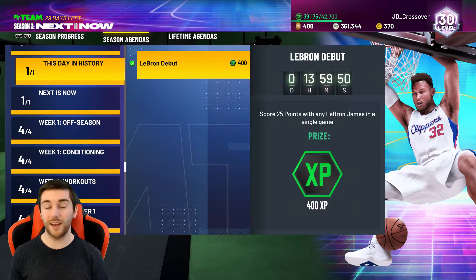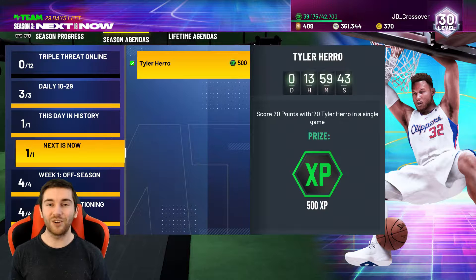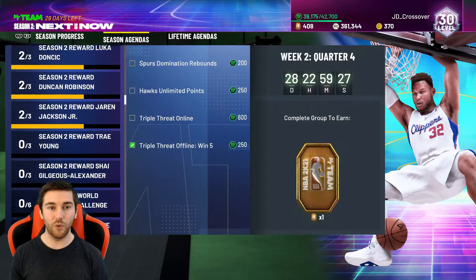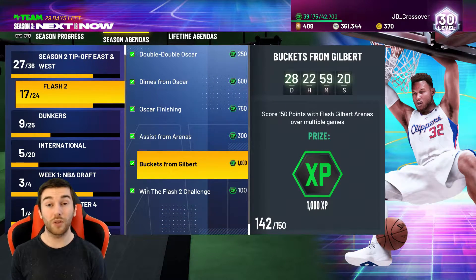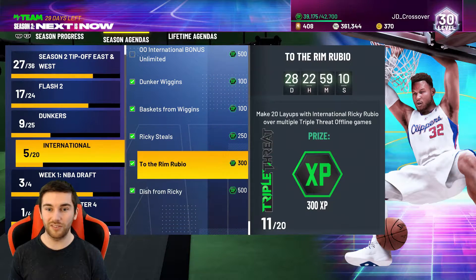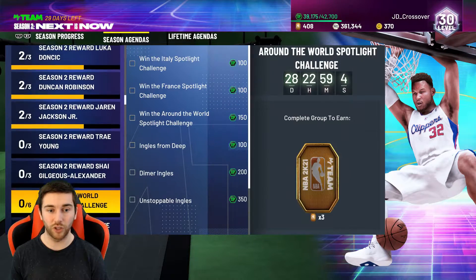As for the limited time events: This Day in History LeBron James — 400 XP for him, we did that one. We also did Tyler Hero who came into the game today — not a fun challenge, he's very bad and very expensive. I bought him for 16k and sold him back for 16k, but 500 XP — can't go wrong. All three of the daily challenges today were so easy, did all three in one game of Triple Threat Offline — 400 XP. For Flash 2, we did Gilbert Arenas's 150 points — that was a thousand XP for the dunker set. We also went ahead and completed nobody from the international set, went and completed Ricky Rubio's assists, and also did Andrew Wiggins 50 points and five dunks in Triple Threat Offline.